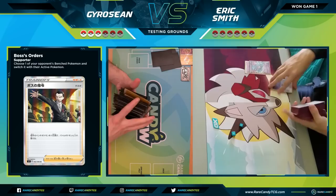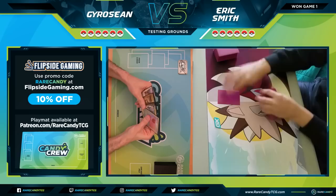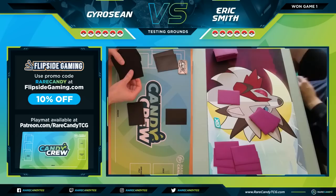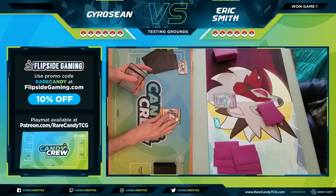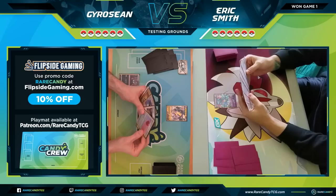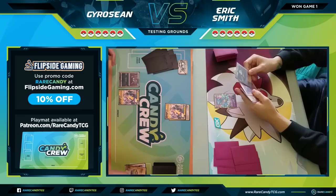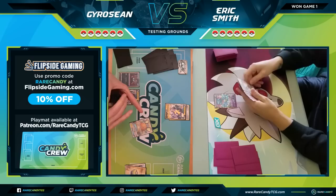Game 1 goes to Dragapult. I think the match is actually fairly close — one deck is two-shotting, the other is one-shotting, but Dragapult is very efficient with its damage. Getting ready for Game 2. Also want to give a big shoutout to Sean — he's rocking that sweet Candy Crew play mat our patrons have access to purchase. If you want to get a cool play mat or access other Patreon perks, check the link in the description. Sean opts to go first since he lost Game 1, though his hand doesn't have an energy — he does have a Quick Ball and Eldegoss V in deck.